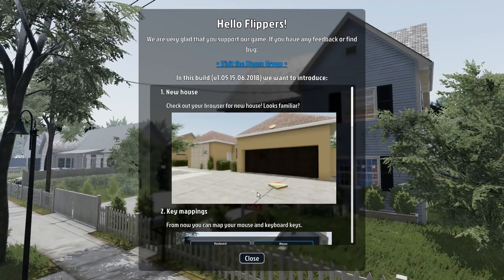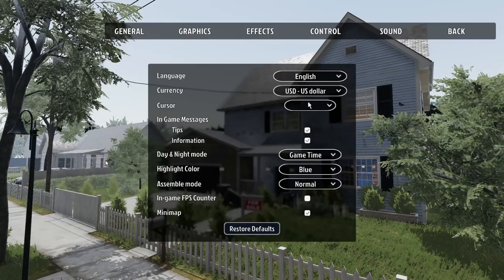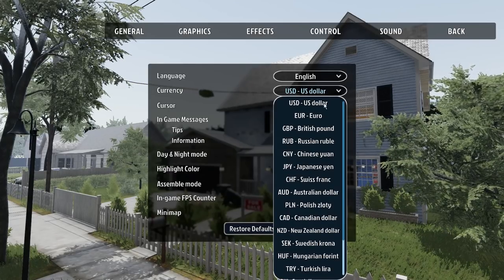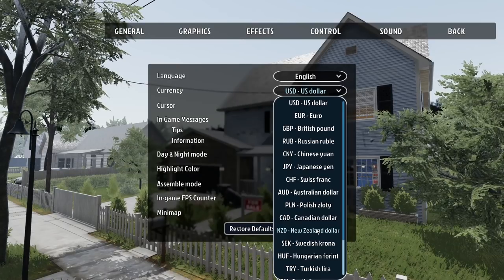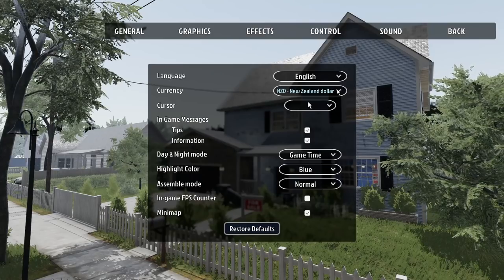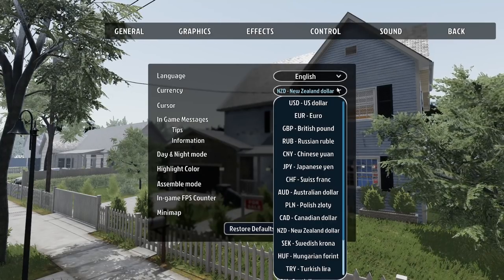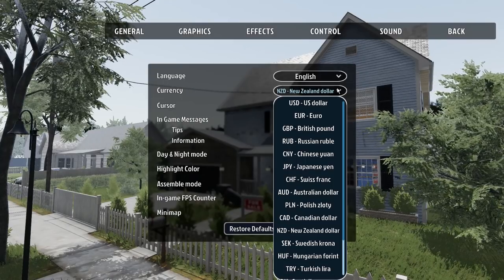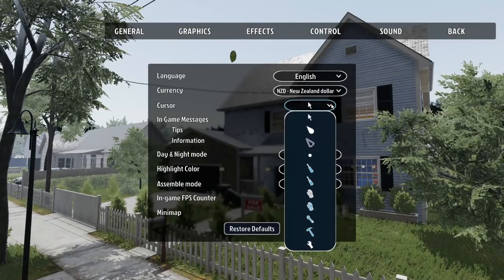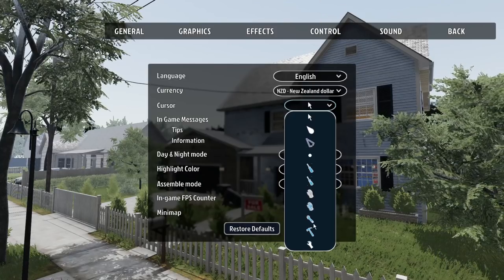We're into the game and we'll look at settings briefly. Language is English of course. Currency — oh they have the New Zealand dollar! That is epic, but you guys won't have any concept of what a New Zealand dollar is compared to US dollars. I'm going to leave it at New Zealand dollar because I love that. We can also choose a cursor — I'll go with the spanner.